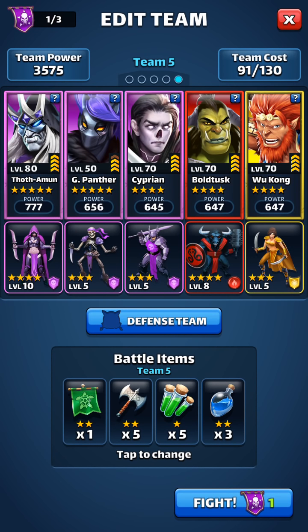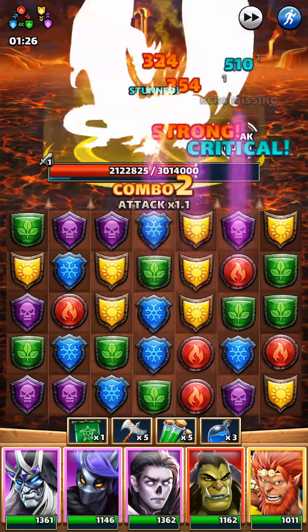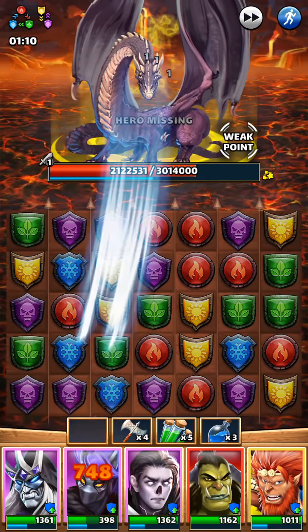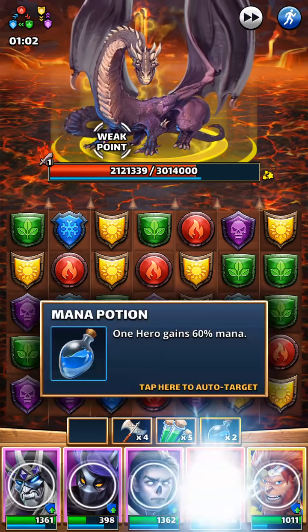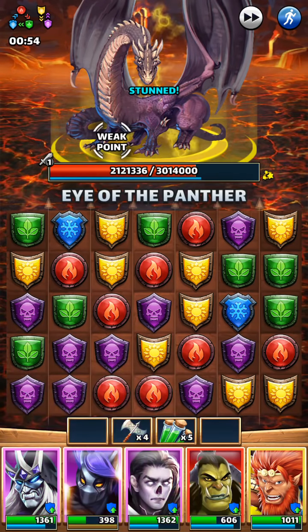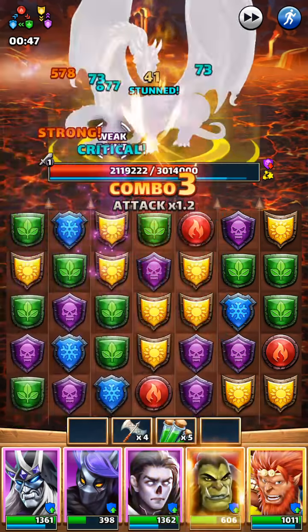Here we go. It's a Yellow Titan, so I need to drop some Purple Gems — if not, we'll do what we can. Quickly calculating my Blues — I don't see anything I could use quickly, so I'm going to just drop those and give myself some room to breathe. It's going to hit me. Hopefully everyone is going to get some Mana up. I'm going to drop some Potions here. Am I going to be able to survive this? I'm not quite sure. Stun — perfect.